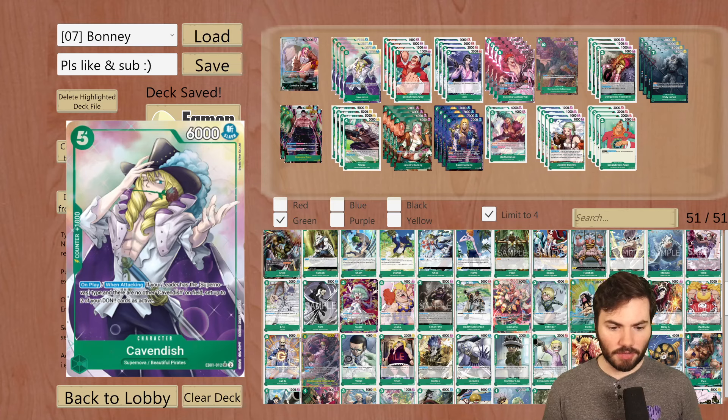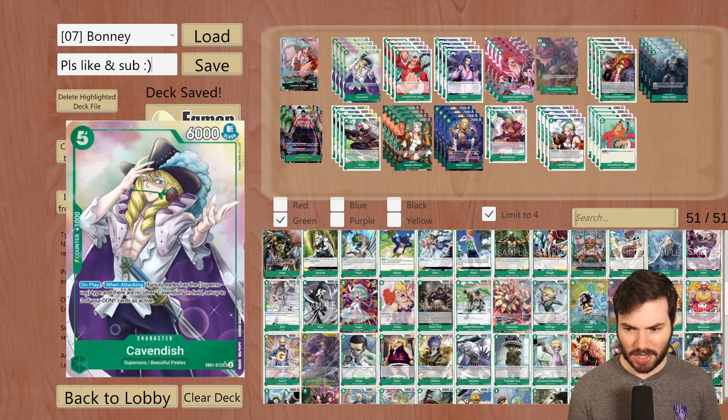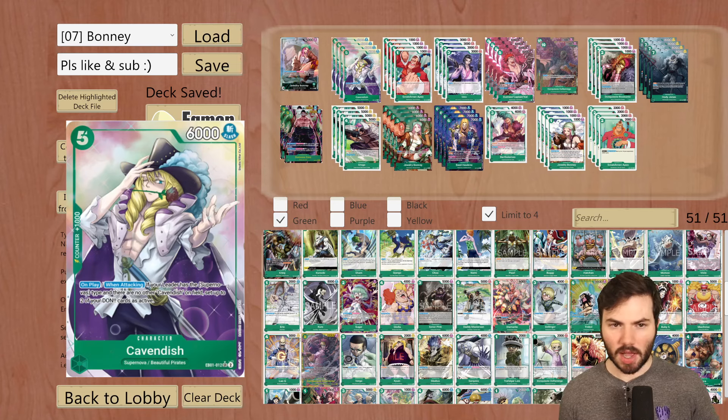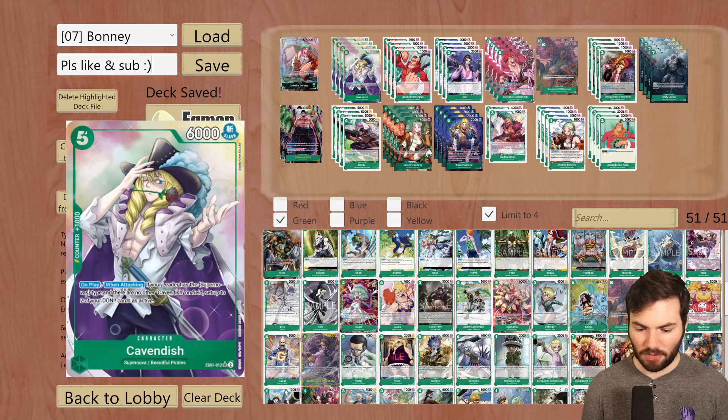Starting off, we have four of the 5-cost Cavendish from EB01. This is an on-play, when attacking: if your leader has a Supernovas type — which Bonnie does, it's a Supernova and Bonnie Pirates — and if there are no other Cavendish on the field, set up to two of your Dawn cards as active. Essentially this is a 3-cost 6k body with that ability, which is pretty insane value. You can use one Dawn to swing with Bonnie and then leave one Dawn up for the leader ability.